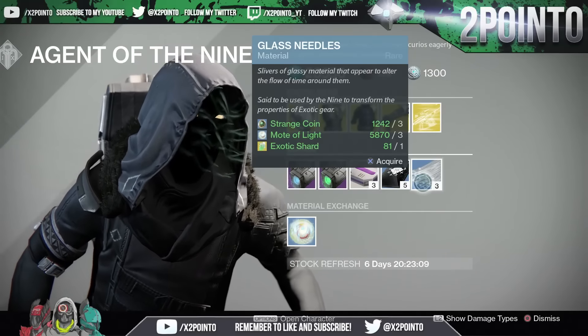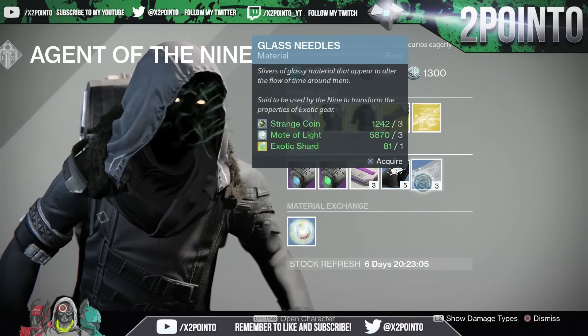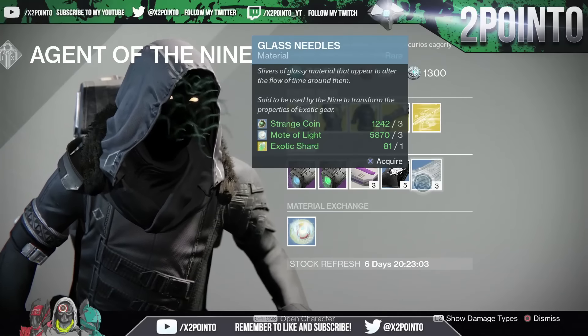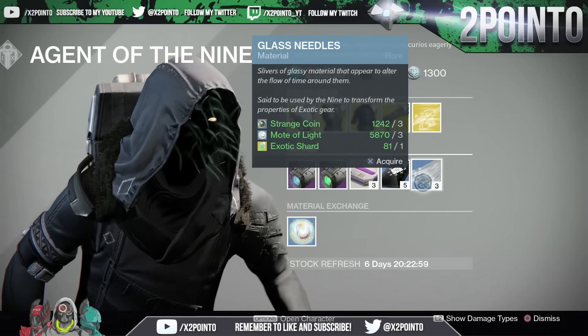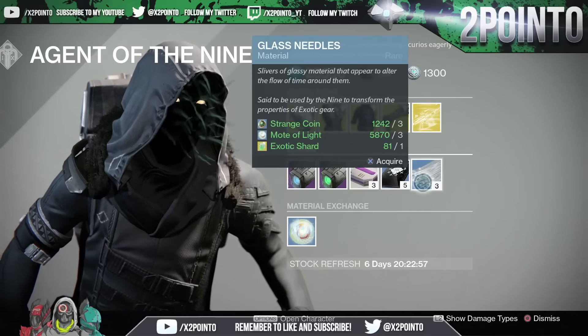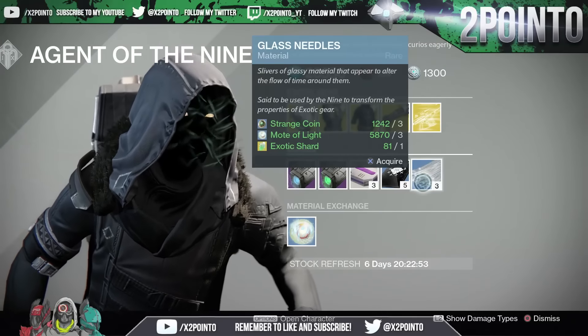If you would like to know how I have so many Strange Coins and Motes of Light, check the links in the description. I'll also have 2 links at the end of this video because I've made tutorials on how I farm both of these materials. That should help you guys out if you are looking to increase the amount of Strange Coins or Motes of Light you have.